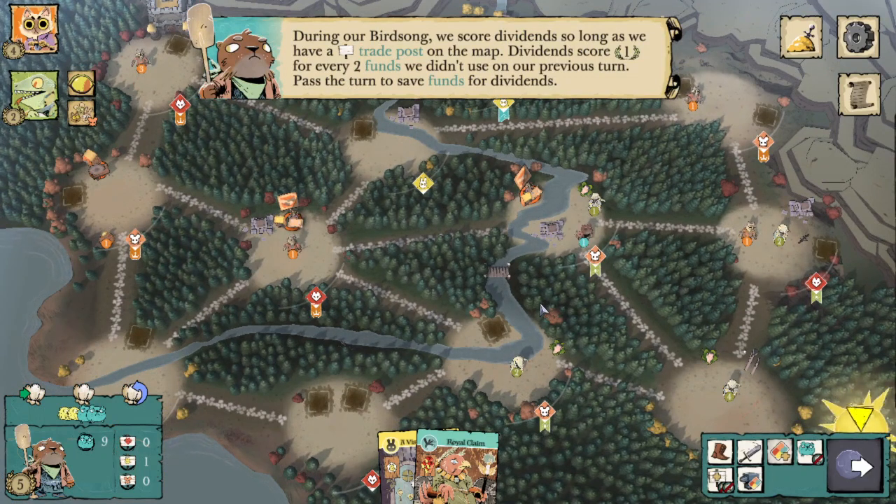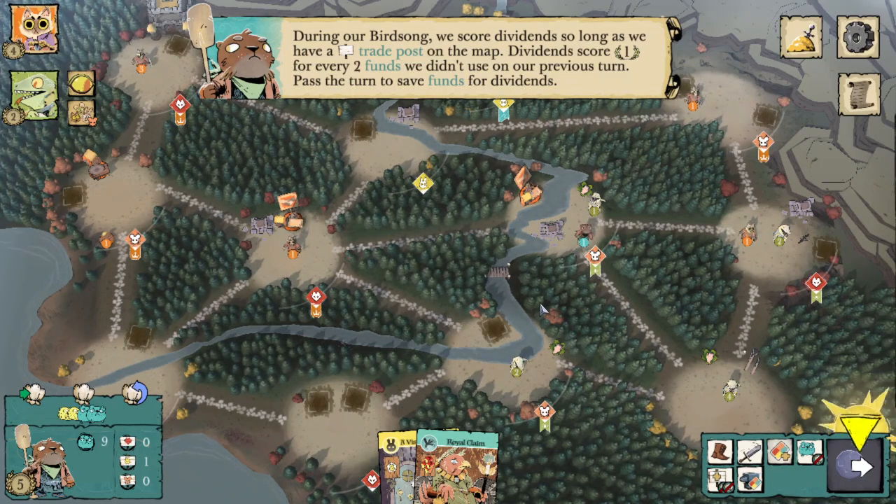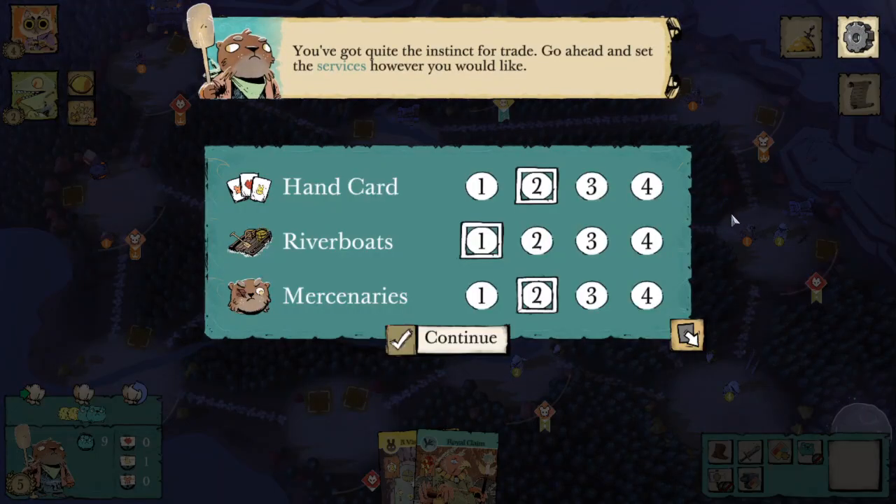During birdsong, we score dividends. So long as we have a trade post on the map, dividends score one point for every two funds we didn't use on our previous turn. I dislike dividends quite a bit, because you need two funds for one point, and in almost every situation those two funds can be better spent to either increase your board position or directly score you more points. Not only that, it incentivizes other factions to attack you to destroy your trade posts, and you just lose those funds completely.